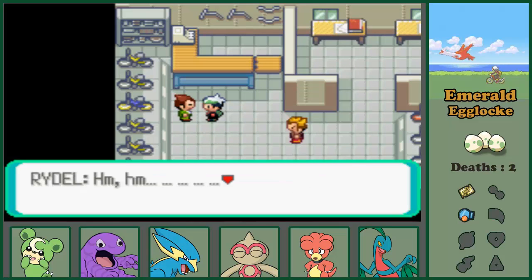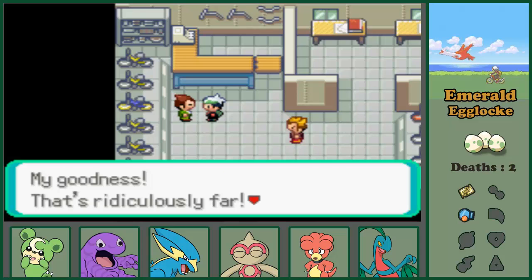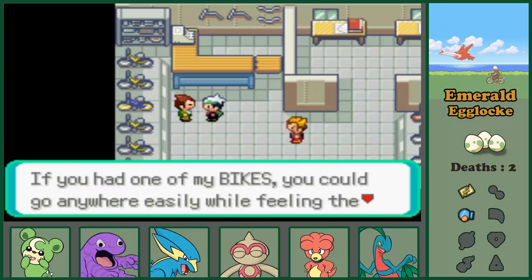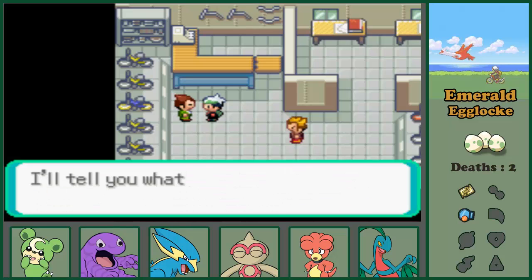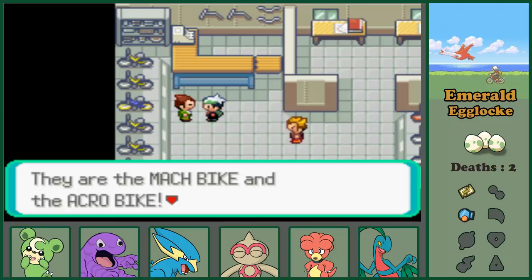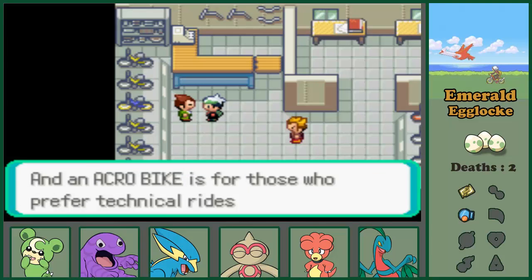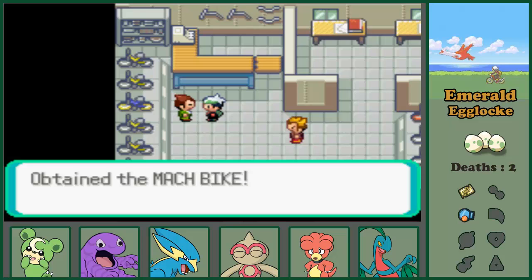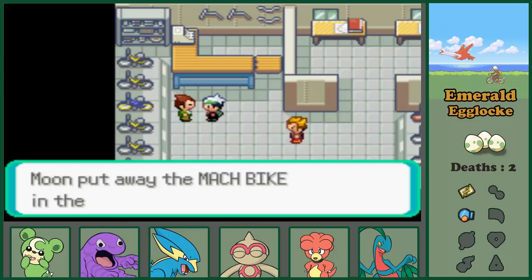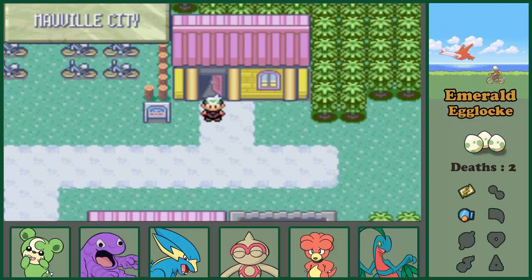He calls me Raidel. Did you come from far? You came all the way from Little Root - ridiculously far. If you had one of my bikes you could go anywhere easily while feeling the gentle caress of the wind. I'll tell you what, I'll give you a bike. I forgot - there are two bikes: Mach Bike and Acro Bike. I clicked too fast, I'll take the first one then. Hopefully this isn't the fast one that makes you bump into walls.